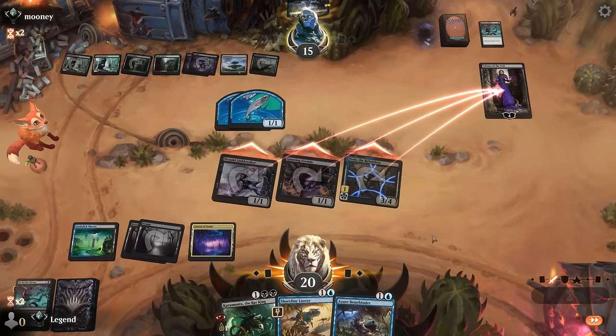Opponent just with a land, so the 2/2 double strike doesn't have any great attacks. That gets exiled. Vren triggers end of turn and yeah, that's going to be good enough. Awesome — on to the next one.